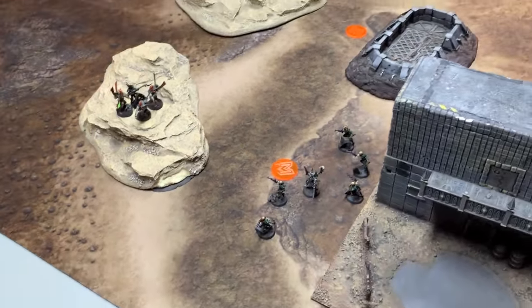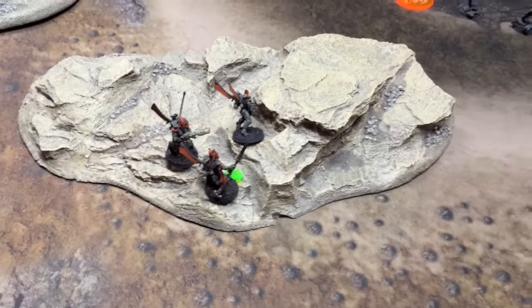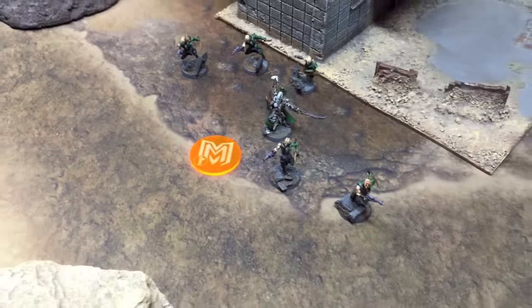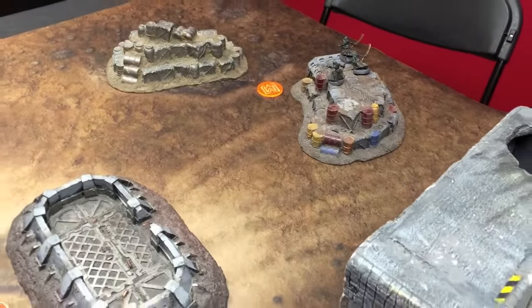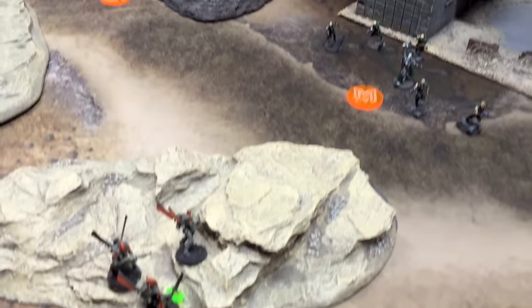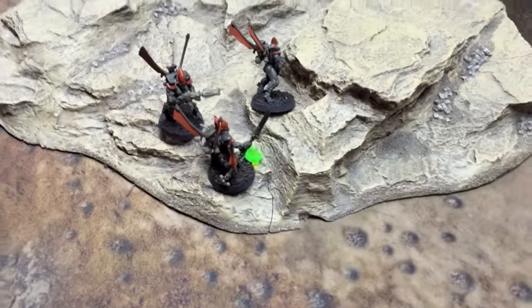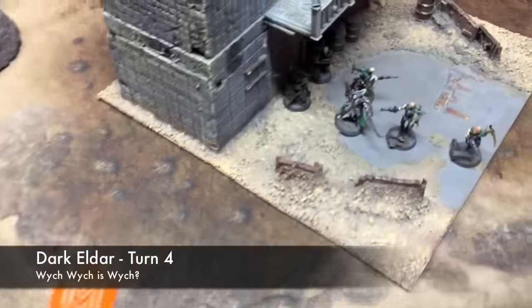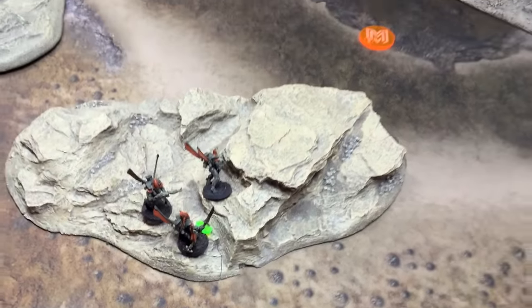The Corsairs finally cut down the last Kabalite Warrior and consolidated three inches away from the howling gladiatorial combatants, now fueled by pain and with Furious Charge. The Mandrakes in the background will likely sit on that objective or move to support the Archon in subduing the Corsair Prince. Moving on to Dark Eldar turn four: the Dark Eldar pull back and run into cover while the Mandrakes move forward to pressure and surround the Corsair Prince.